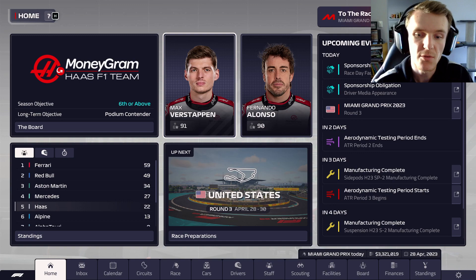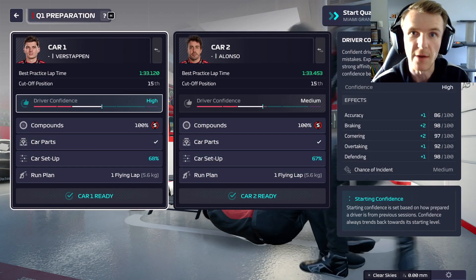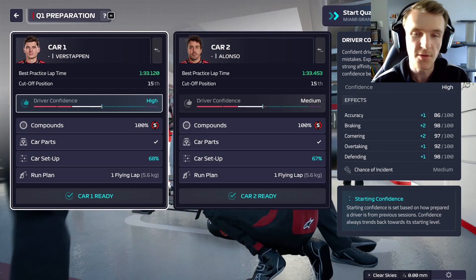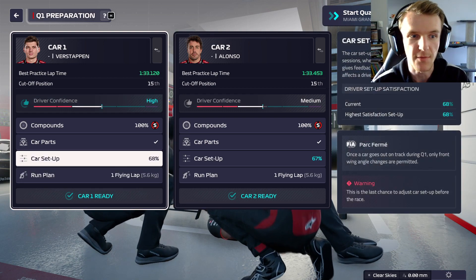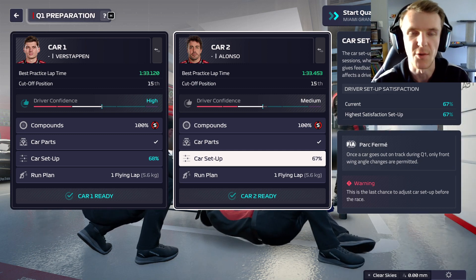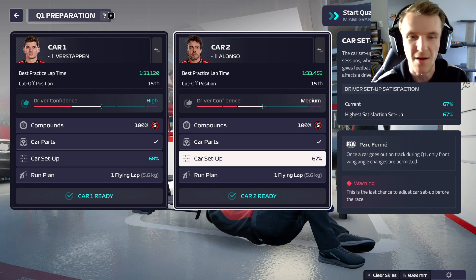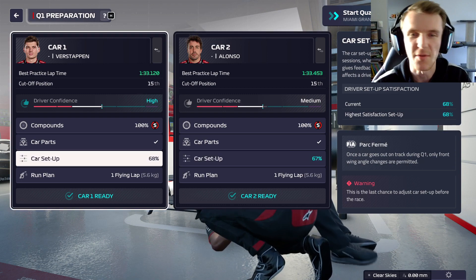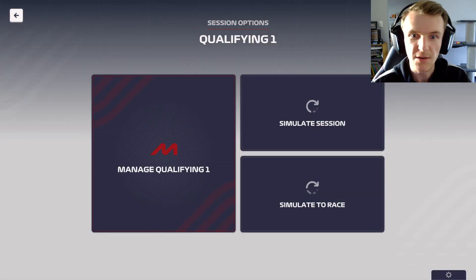We're just going to go into our qualifying session after I simulate practice. We're now ready to go for qualifying. We've got the new parts on the cars - new side pods, new suspension on both cars. We've got 68% and 67% car setup, so that's not too bad. I'm just going to simulate through qualifying for this.